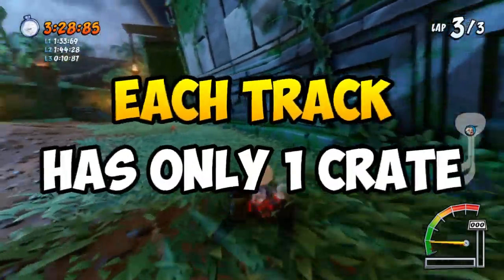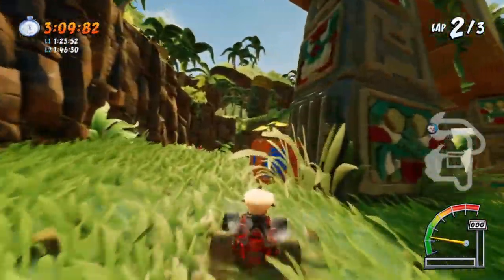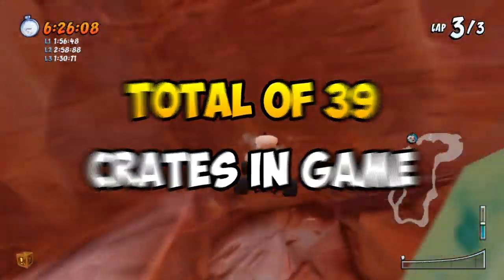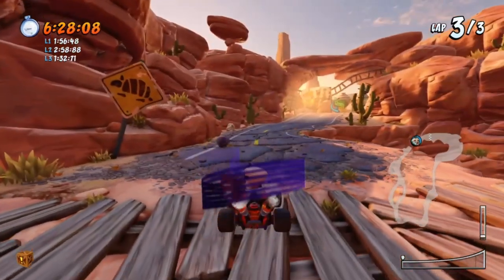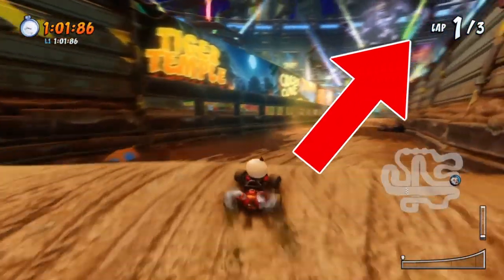You can leave the game immediately after finding the crate — no need to finish the entire race. Each track only has one crate, so in total you have to find and smash into a total of 39 crates. They are very well hidden, so I've already made a video on each of the crate locations — click on the top right to head to that video right now.